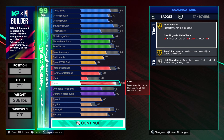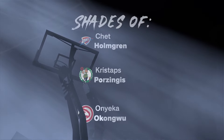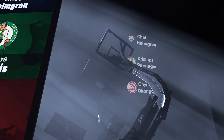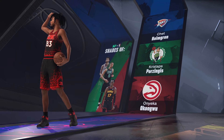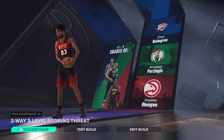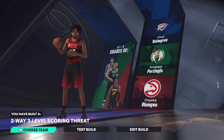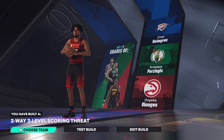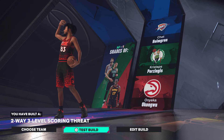My bad, I forgot to show you the takeovers — this build gets fire takeovers. You actually get shades of Chet and Christops. That third one would have been shades of Wimby too, but we changed the interior rating. That's fire right there — I didn't know you'd be getting shades of the Unicorn and Chet too.